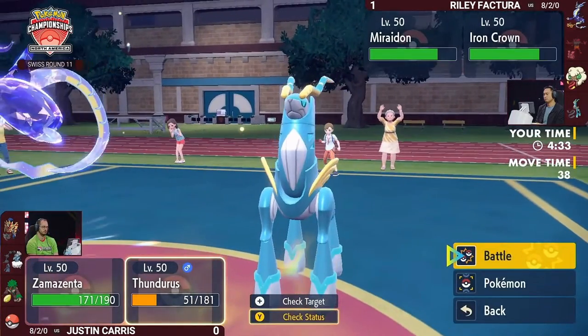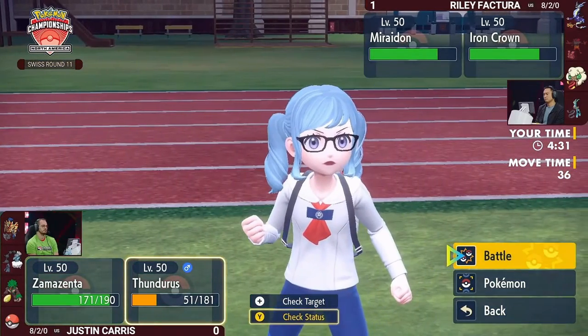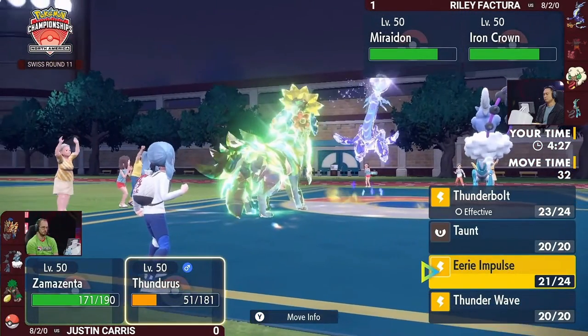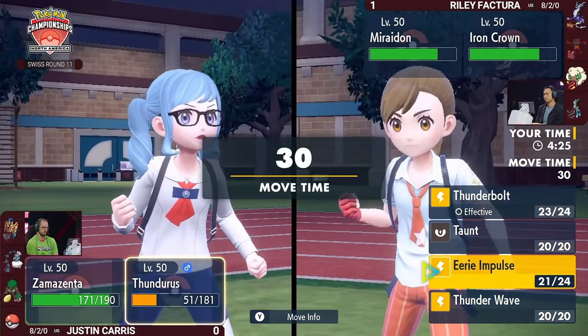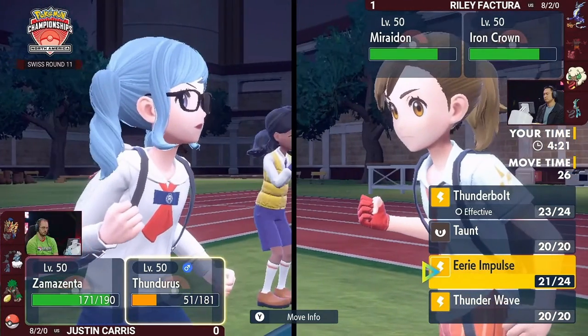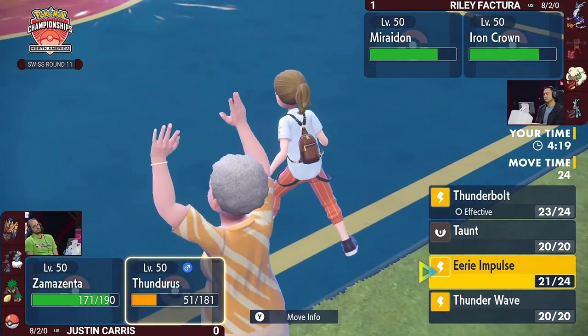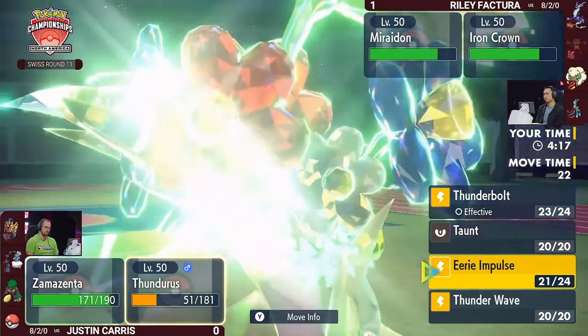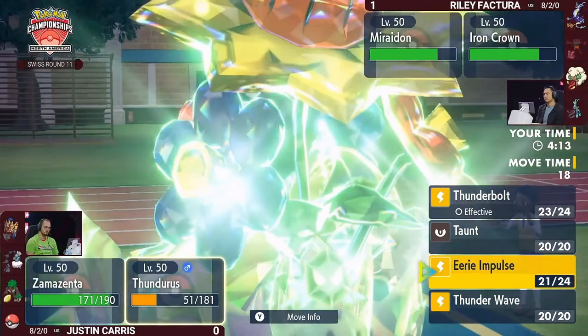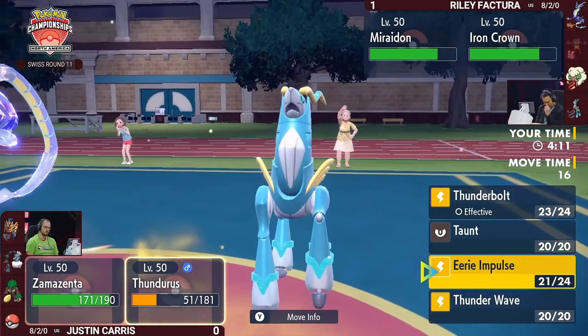One thing to note: Miraidon is no longer an electric-type after the Ghost Tera — it can be paralyzed by Thunder Wave. If Justin wants to use Thunder Wave to ensure out-speeding in Tailwind with Chien-Pao, that's a really powerful option. And even if it switches out into Whimsicott, Thunderous is faster and could Taunt it before Whimsicott could go for Encore or Tailwind.